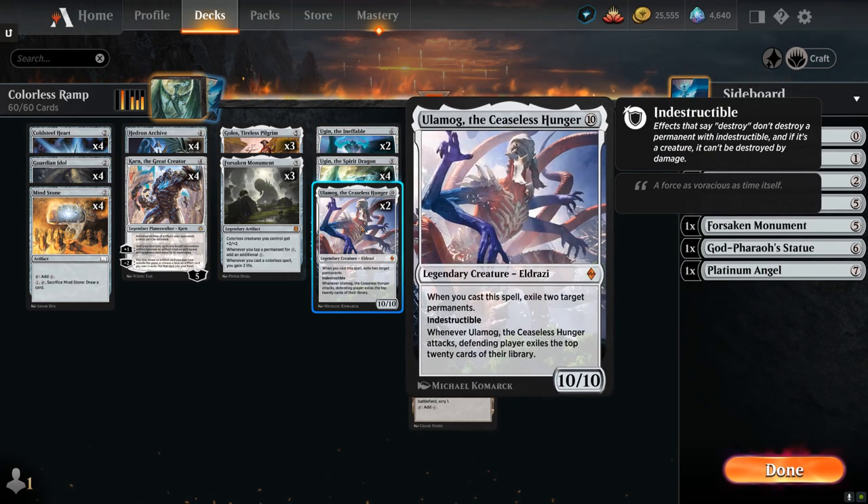Last but not least we have two copies of Ulamog the Ceaseless Hunger — the 10/10 legendary Eldrazi. When we cast it we exile two target permanents, so even if the opponent counters Ulamog we still get to exile two permanents. It's indestructible, and when Ulamog attacks the defending player exiles the top twenty cards of their library, so even against opponents gaining infinite life we can still potentially kill them by milling them out.